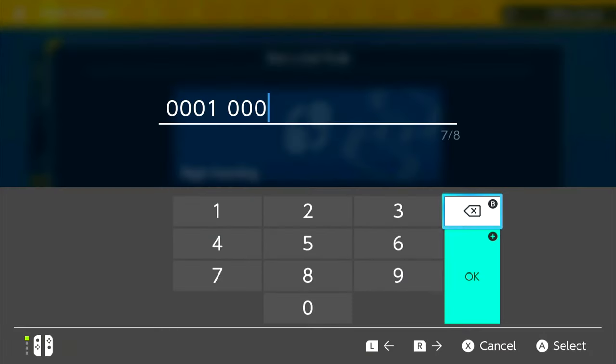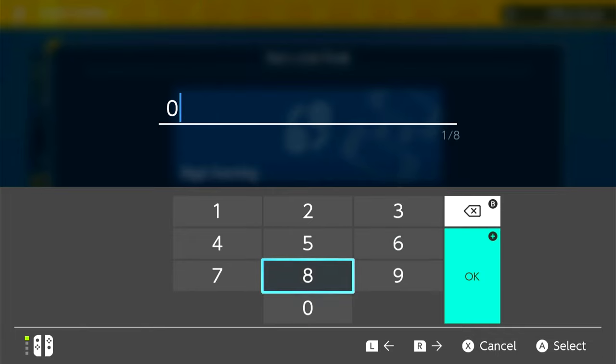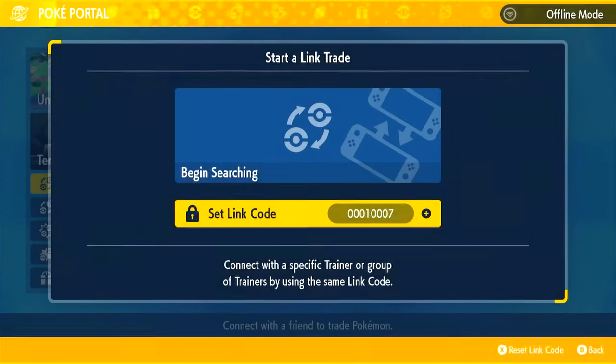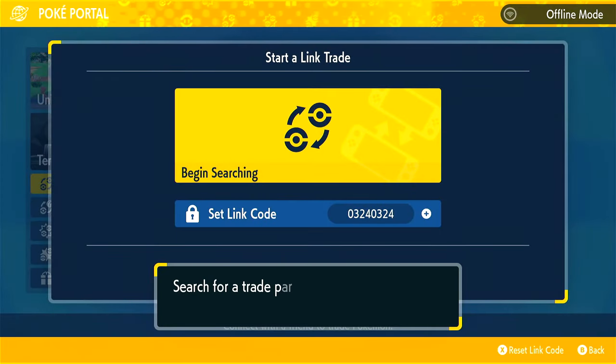What was the number again? 324. It has to be four numbers, so we're going to put a zero in front of it: 0324. And then we're going to do zero again: 0324. That tells people that I have a Slowpoke that I want to trade for another Slowpoke, because I put his number in the link code. This should match you up with other people that have Slowpokes as well.